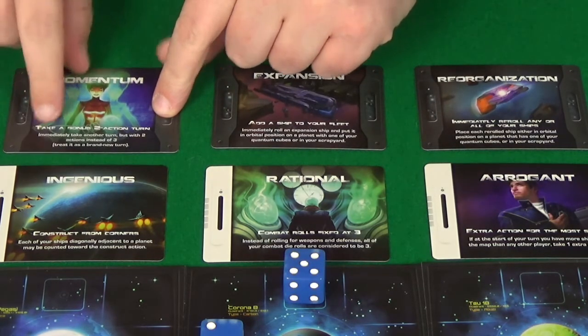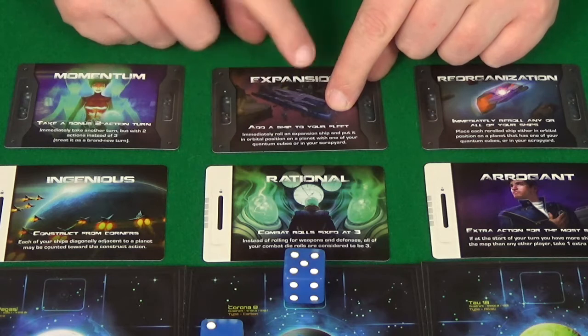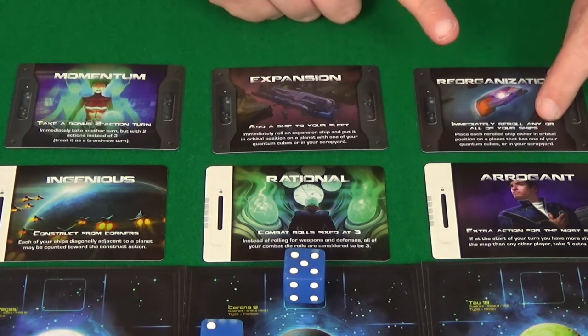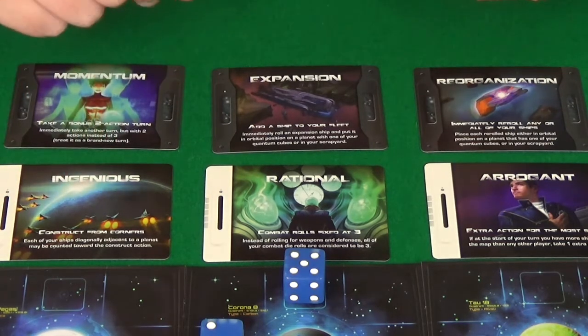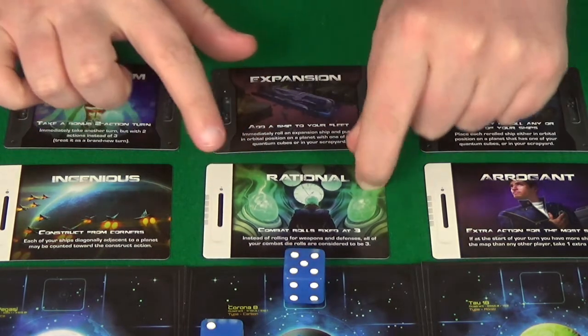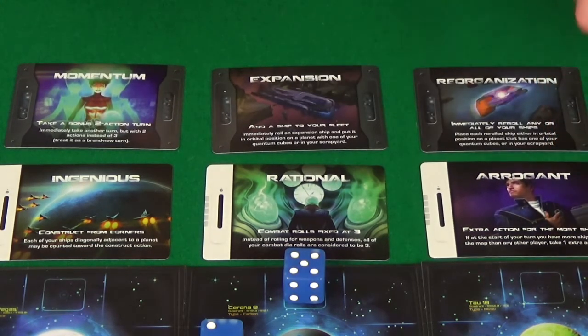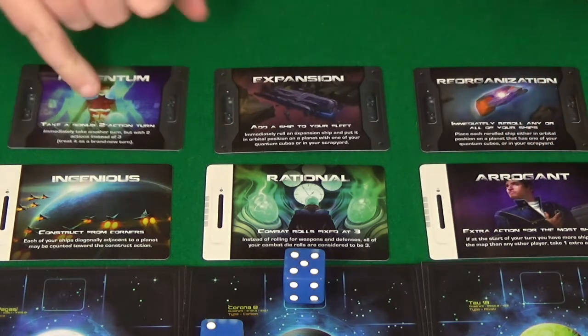The available cards are: Momentum — you immediately take another turn but only get 2 actions; Expansion — add a ship to your fleet; Reorganise — immediately re-roll any or all of your ships; Ingenious — you can construct from corners, not just orbital side-by-side or diagonal; Rational — you always count as having 3 in combat rather than rolling the dice; and Arrogant — extra action for the player with the most ships. If at the start of the turn you have more ships than your opponent, you get an extra action. I'd have to take Arrogant to be able to do this.